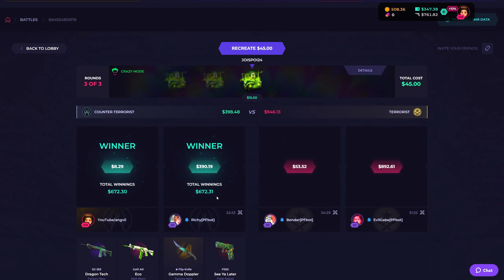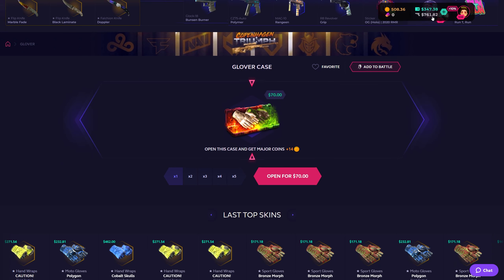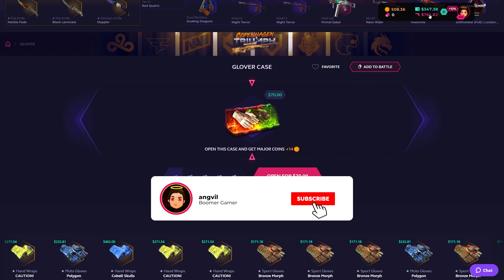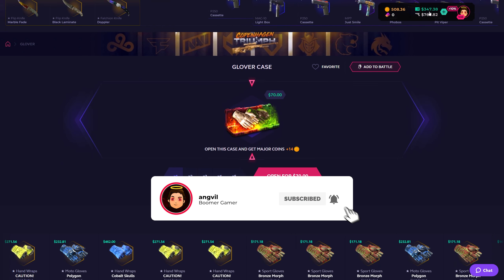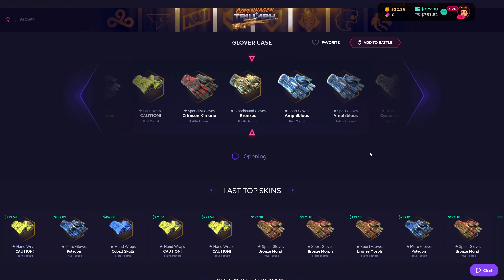676 for me and Richie each! We are in stonks — we are back to 1k and maybe some change, so we can afford the Glover case. Go big or go home case — please, any pair of gloves, even the 80-dollar one. Come on!